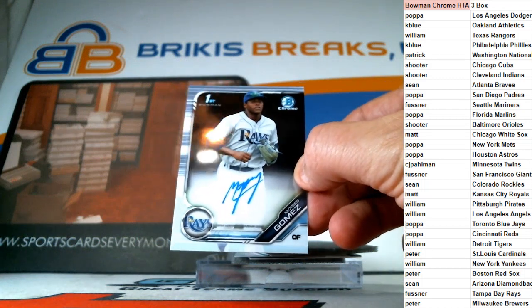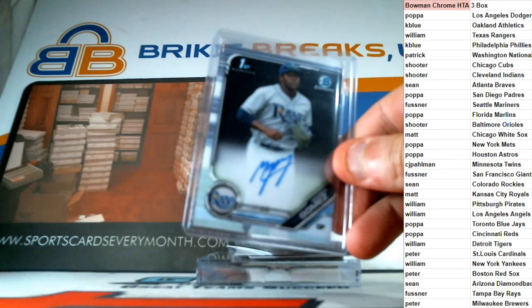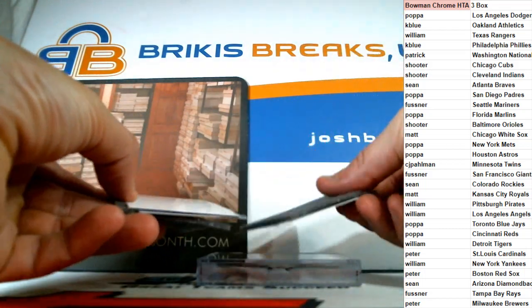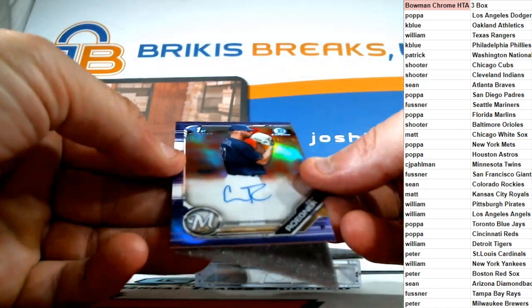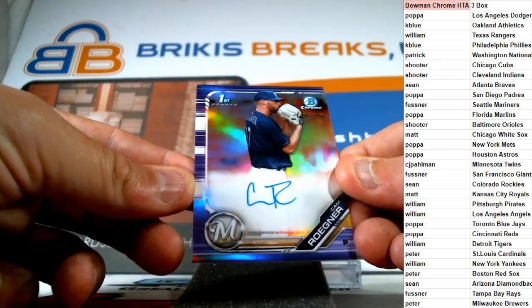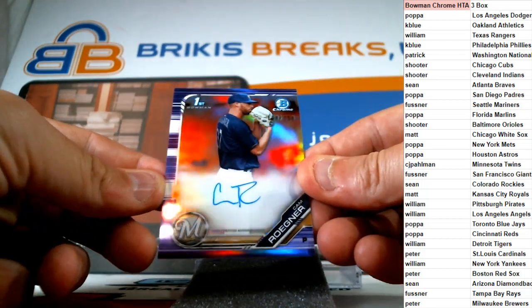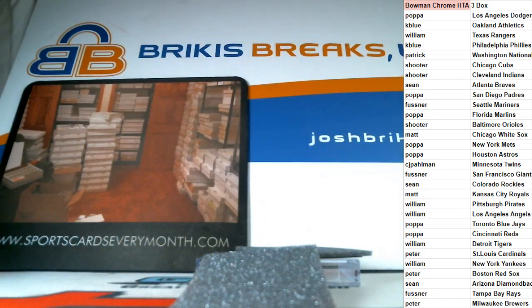I know Papa would be in if we did it every day. The Tampa Bay Rays is the first hit — Fustner, Joshua Fustner, you got the first hit, Mr. Gomez. How's the store, what's new? All right, I think we need to go to the bottom card here — it's purple. And it is the Milwaukee Brewers, Cam Rogner. On card, first Bowman auto, numbered to 250 on the purple refractor — the Brew Crew, Cam Rogner. Milwaukee Brewers also down at the bottom there, Peter, picking up the Rogner for the Brewers.